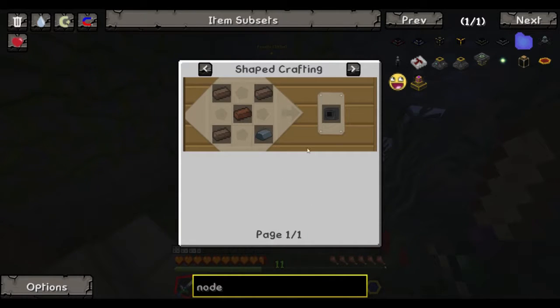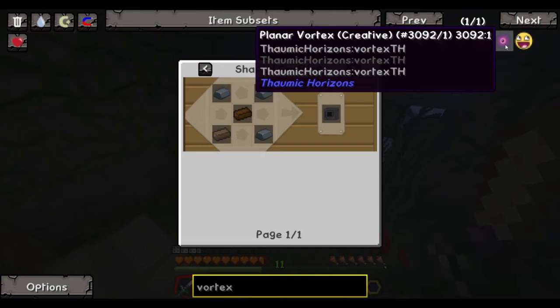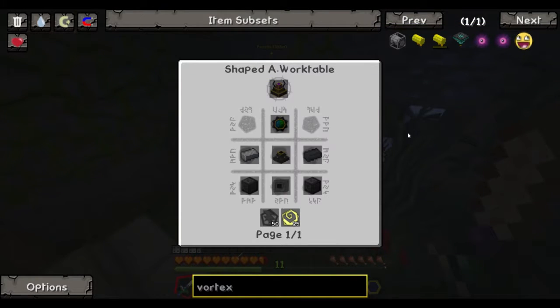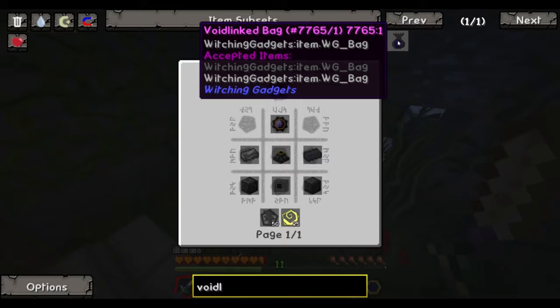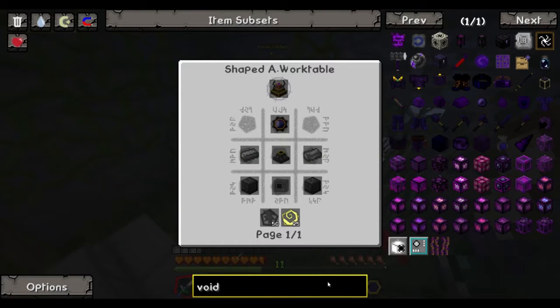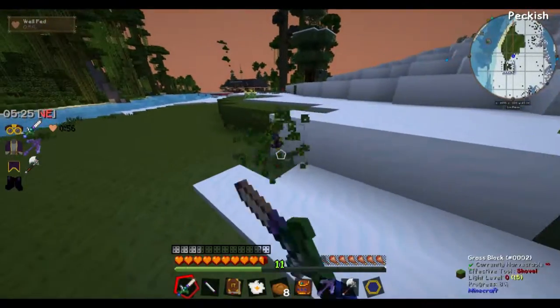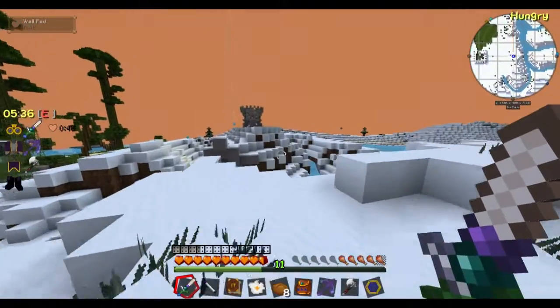The vortex attenuator is in Thaumcraft Horizons. Node openers and vortex attenuators are about the same — the only difference is the vortex attenuator allows you to open a screaming vortex of chaos and destruction, and lets you make a Voidling Golem. You can't make Voidling Golems normally — you have to put a golem through the void portal. There's no item ID for it in NEI. NEI shows all item IDs, spawnable or not. Well, there are a few items that can't be spawned in.